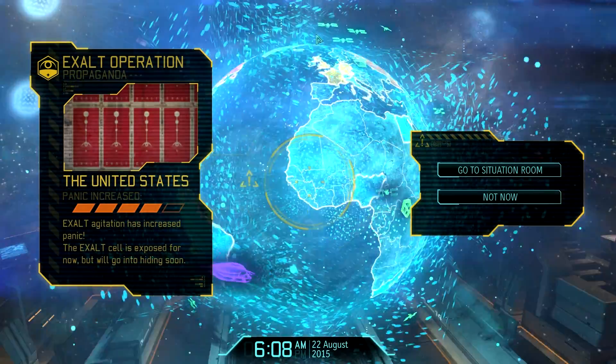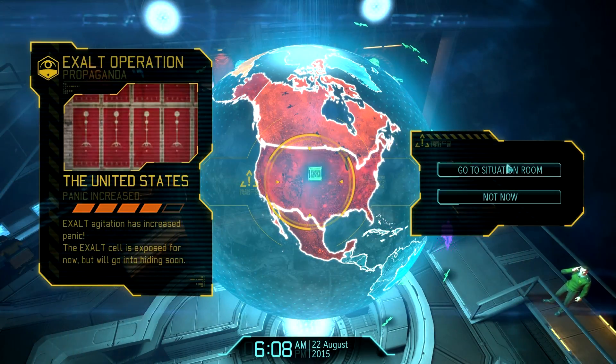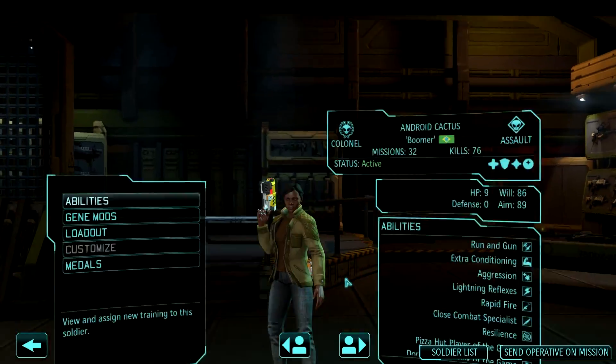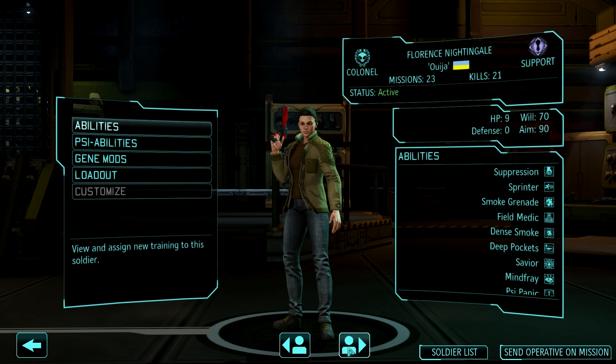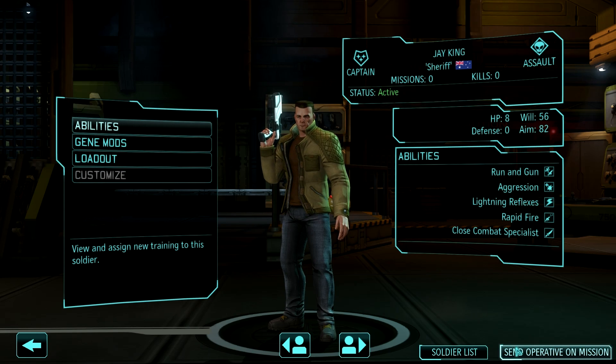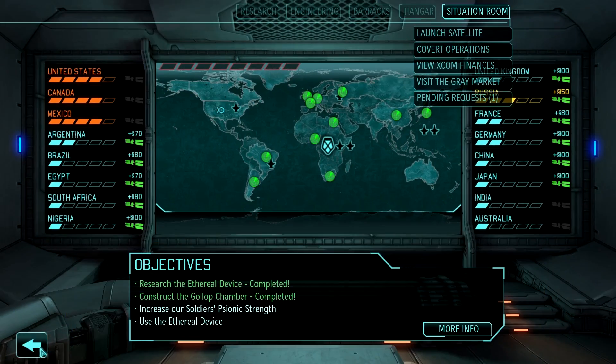Satellites are done soon. It looks like we have a covert mission where we can send an operative into the United States to reduce panic, which would actually be really nice. Sure — Jay King, you're going out on this mission. Might as well update you a little bit. We need to lower panic in the United States. We only have two satellites on the go — we can get those satellites done in Canada and Mexico and lower the panic there.